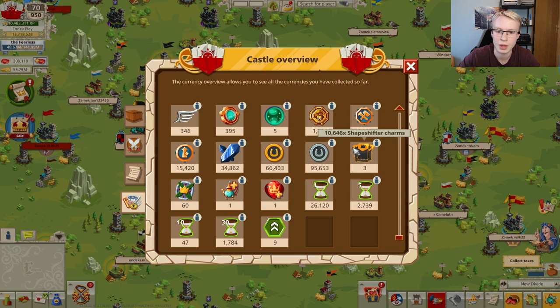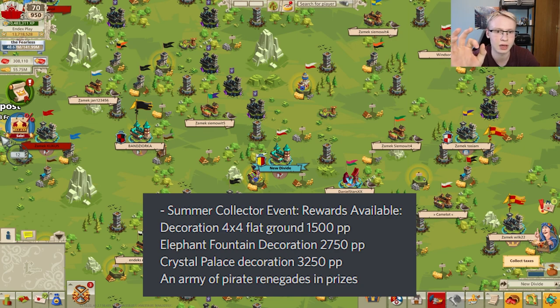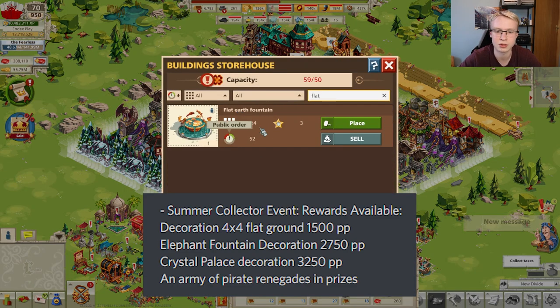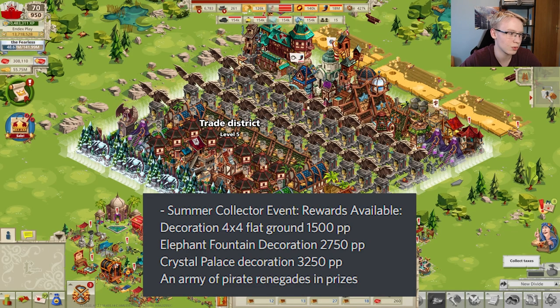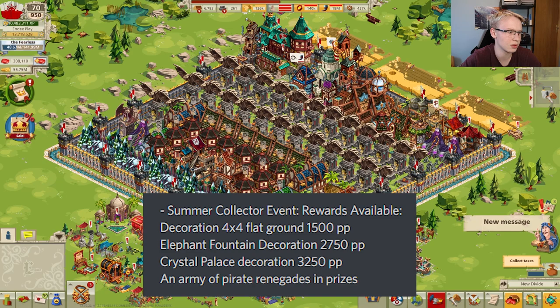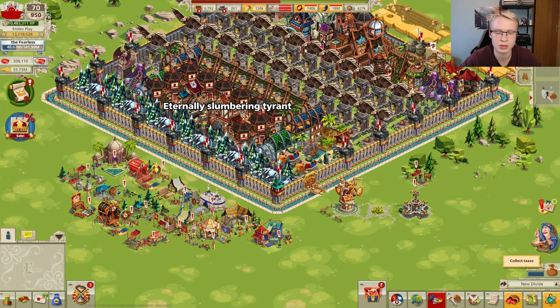In the collector event you can get several decorations: a 4x4 square flat earth decoration for 1,500 public order, an elephant fountain decoration for 2,650 public order, and a crystal palace decoration for 3,250 public order. There will also be possibilities to get units, tickets of affluence, and other rewards as usual in the collector event. It will start soon, but we don't know the exact date.